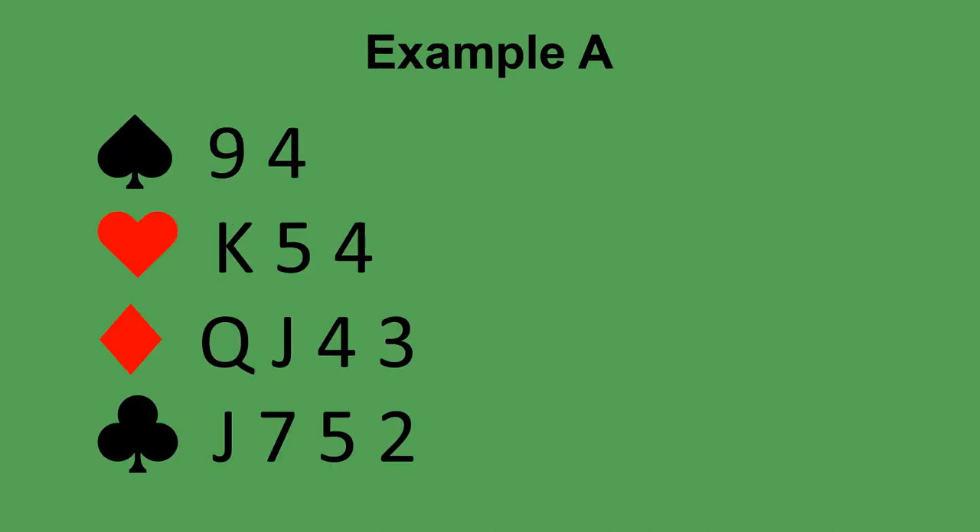Here's the first example. You have seven high card points. If your partner opens the bidding with one spade, what do you respond? Because you only have seven points, you cannot bid a suit on the two level. To bid clubs or diamonds you'd have to go to the two level, so you can't do that. Since you have at least six high card points you have to respond, and you would bid one no trump, which shows between six and nine high card points and no fit. Your one no trump bid is not forcing — your partner can pass.